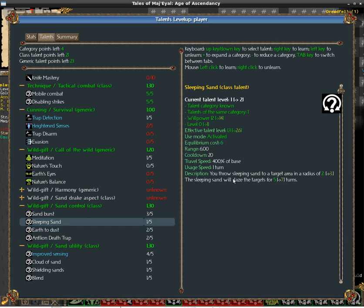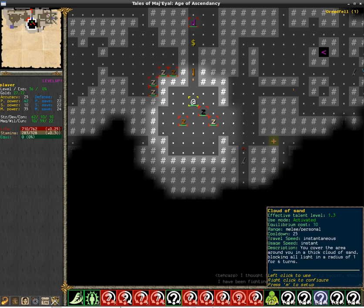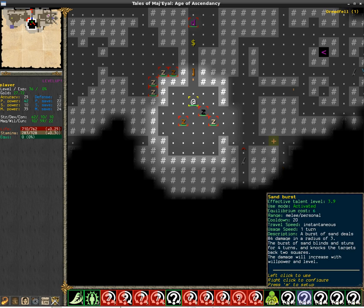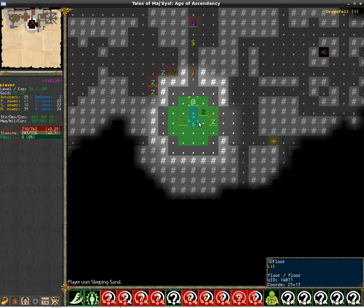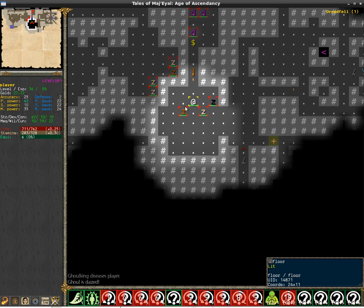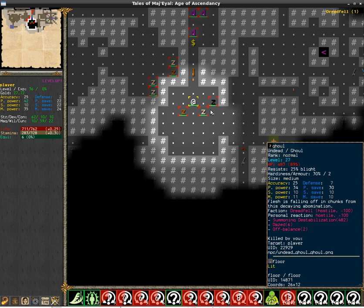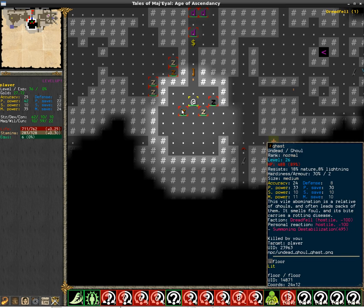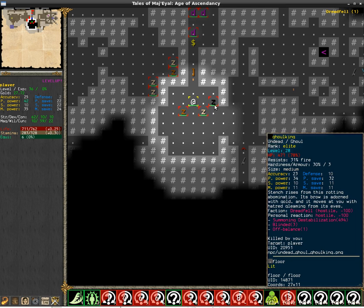Then you have an area-of-effect daze skill called Sleeping Sands. It's quite powerful but it has a projectile, so there is a small delay. You can also daze yourself, so you have to make sure you don't hit yourself with it. I only managed to daze one creature.